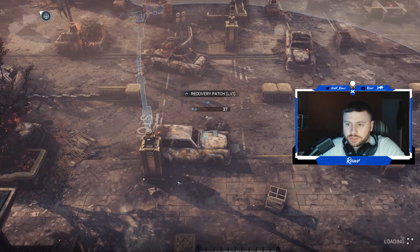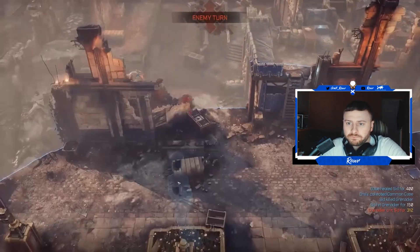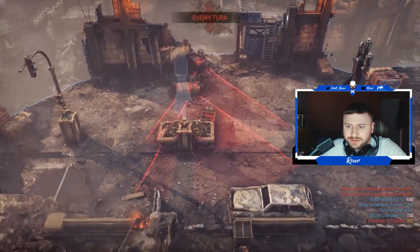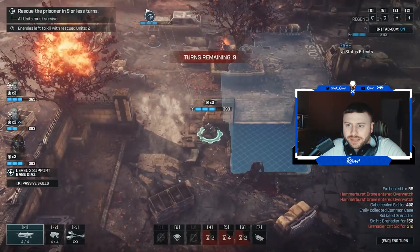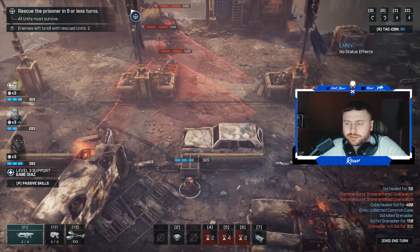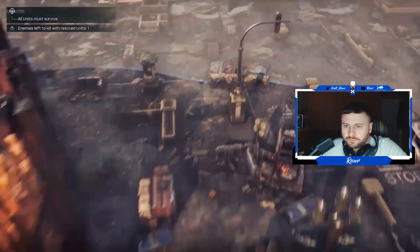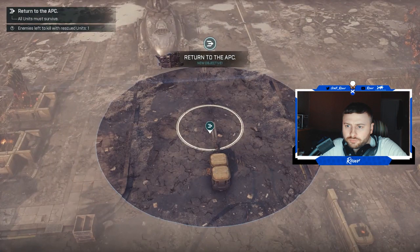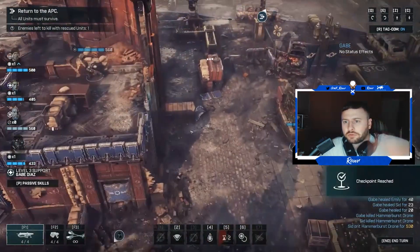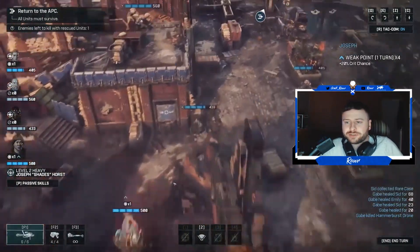He's recovering and healed up, and now it's the enemy's turn. They're coming in with their overwatches out - nine turns remaining. To complete the objective you've got to do it in nine or fewer turns. New objective: return to the APC. So you've got to get back over there, and I'm sure there's going to be locusts and all kinds of objectives to get past.